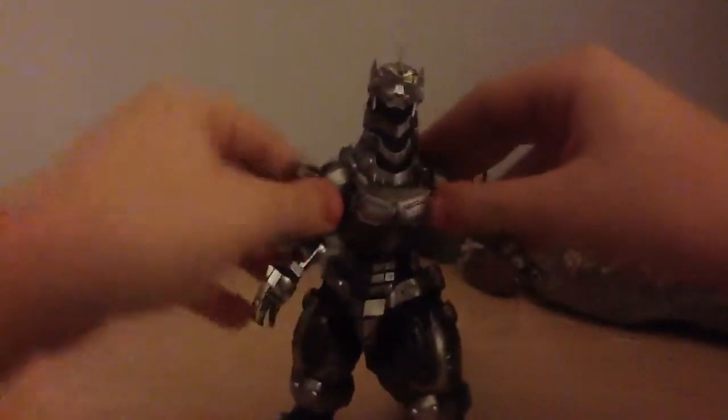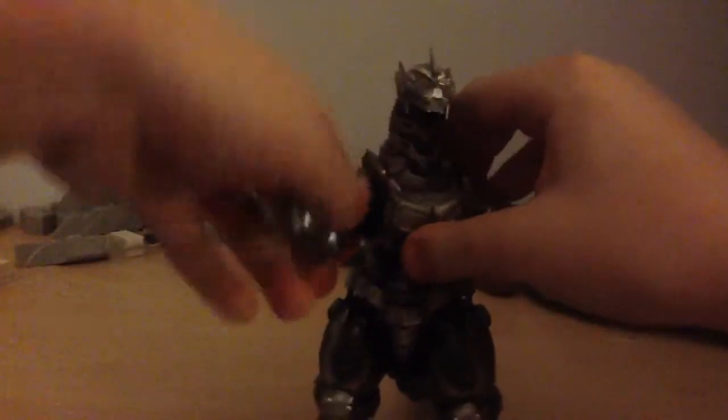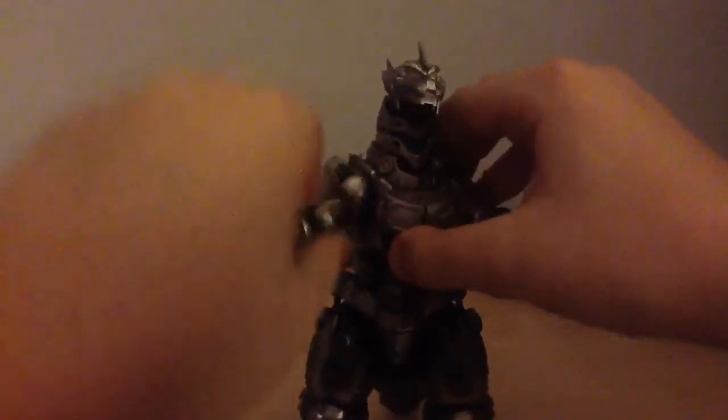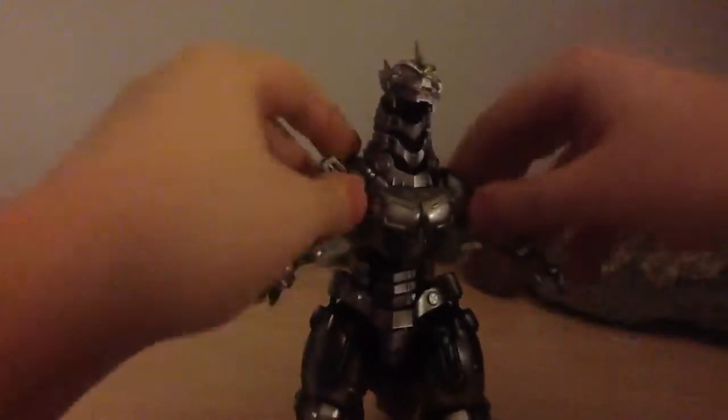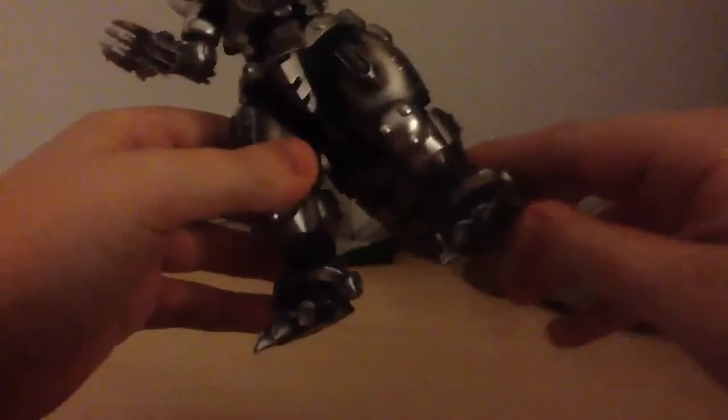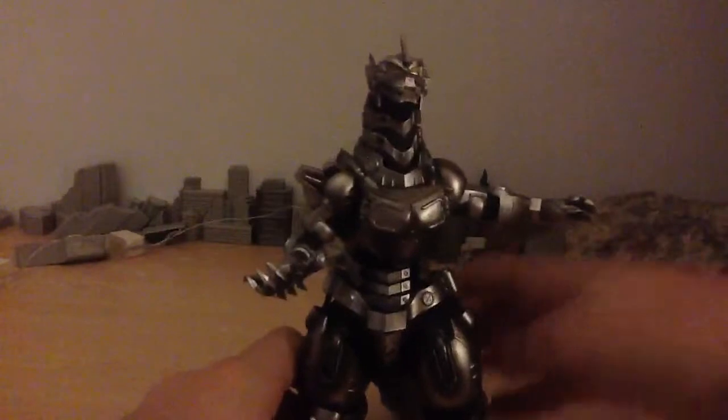For articulation on this figure, there's quite a lot. His arms can move — you can move them up and down. There's a ball joint here. You can move his legs too, though the bottom leg feels kind of stiff, like feeling cold a bit.